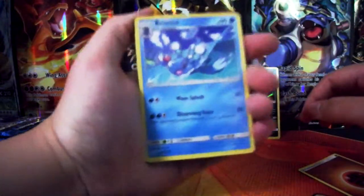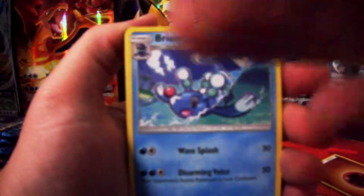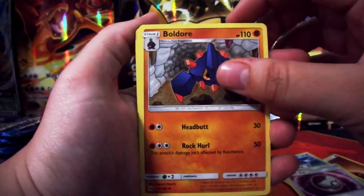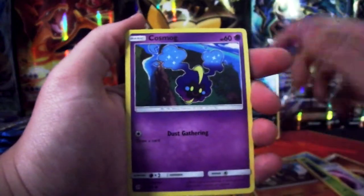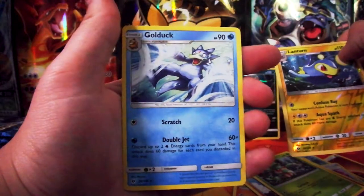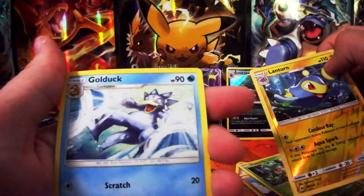Fighting energy. Timeable — I was about to say trainable. Boldore, Caterpie, six Antigas, Cosmog, Mantis. Lantern reverse foil, and a normal rare Gold Duck. He looks pretty mean right there — double jet, that's what he's doing.